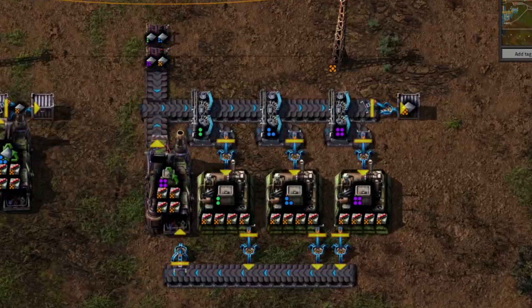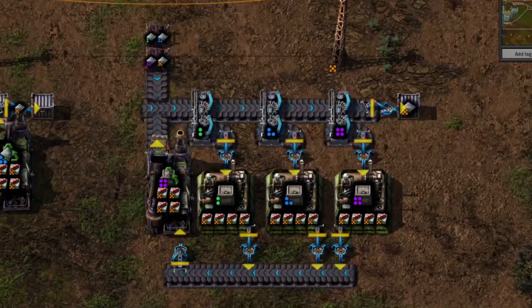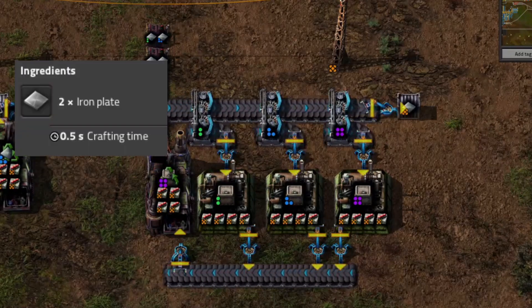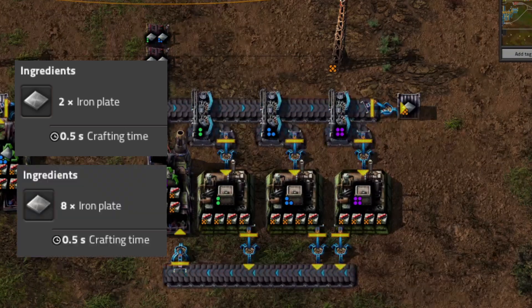So why are we using iron chests? Does this work just as well with something like iron gears? Yes, it does. But making iron gears only consumes two iron every half second, while iron chests consume eight iron every half second. Iron chests work four times faster.